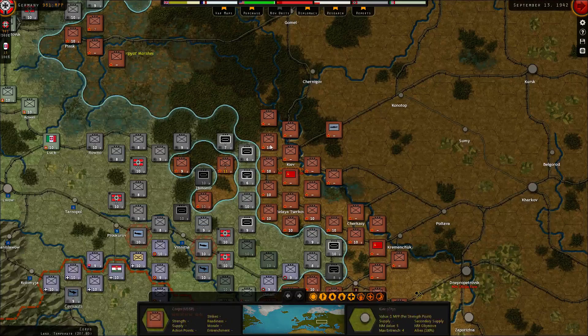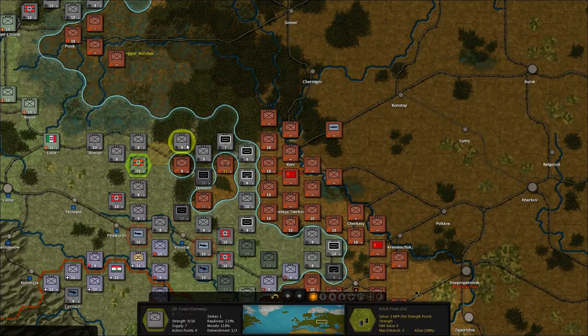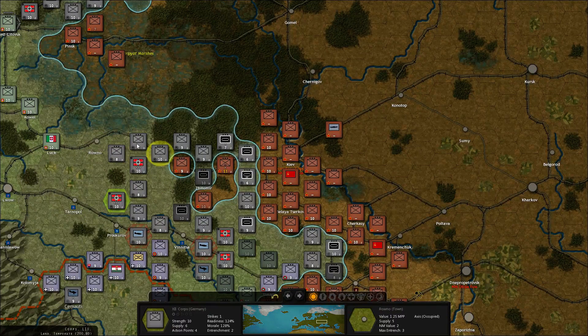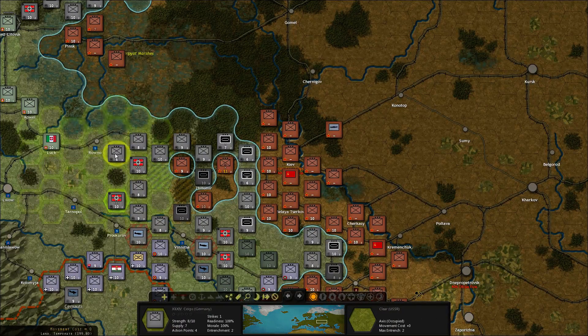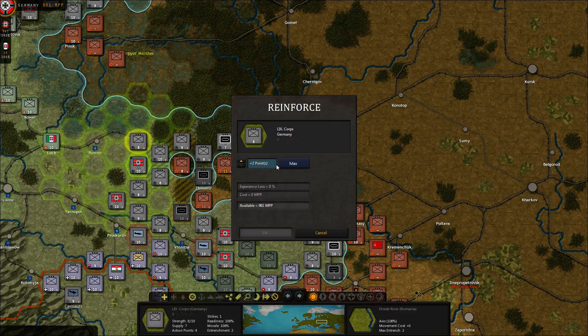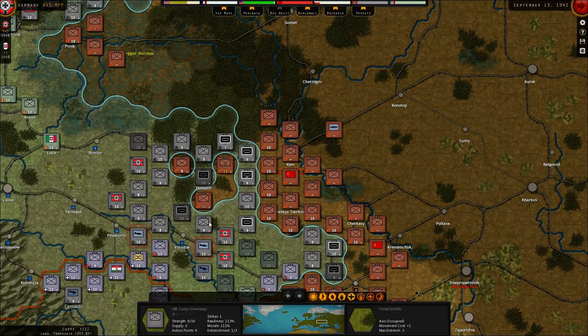Back to this situation over here — we have lots of armor but they're pretty beat up, all of them. Right now they're just holding the line because these guys can't get further than just one hex. Bring this one forward, take this guy over there, and then replenish this one.